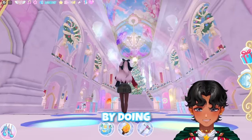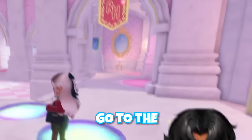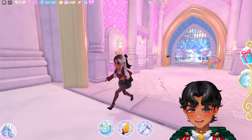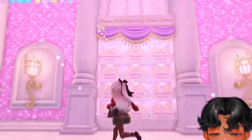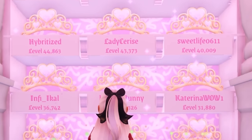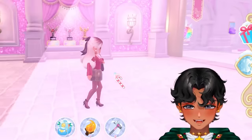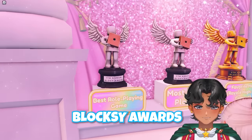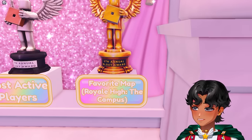We're going to start by doing the downstairs floor, going to the right first. On your right as you enter through the castle gates, you see this beautiful honor roll legendary crown cabinet with all these people who have worked so hard to make a legacy in Royal High. And to the left, we have our beautiful shining Bloxy Awards — best role-playing game, most active players, favorite map — Royal High.